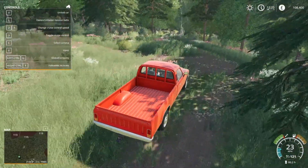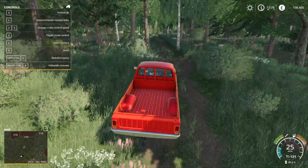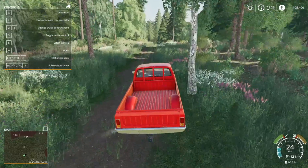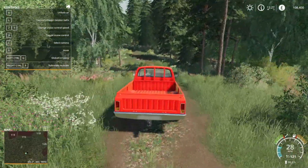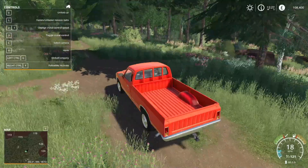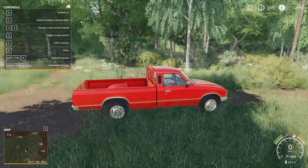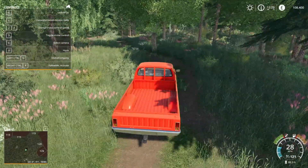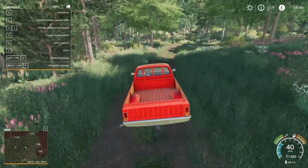It's a very nice forestry area this. Apart from on a dedicated forestry map, I don't think I've seen one like this before. What I was saying before is because there are so many fields on this map, you could theoretically convert one of the fields just on the edge of the forestry area and do a yard or a forestry platform to work from. Even if you just came here and put down some of these trees you could most definitely make some kind of yard to base yourself from. Let's just make our way out of the forest.